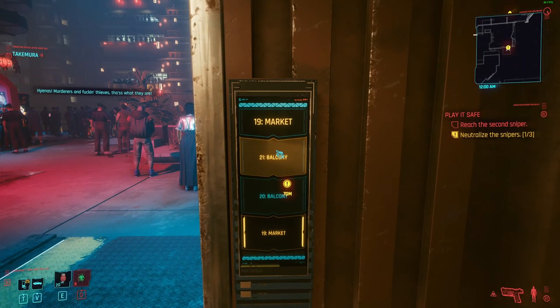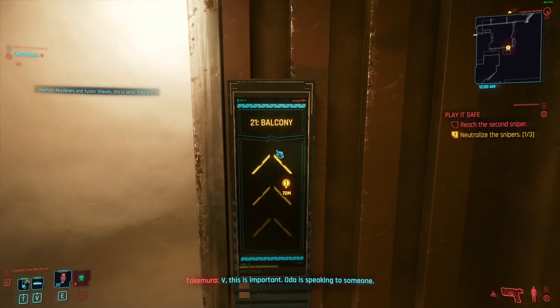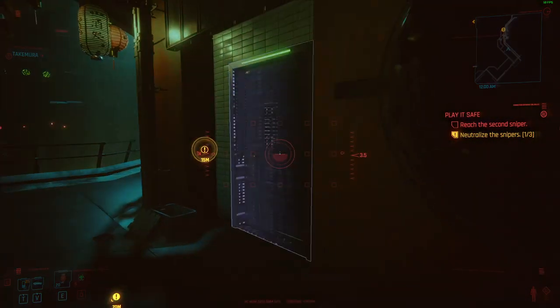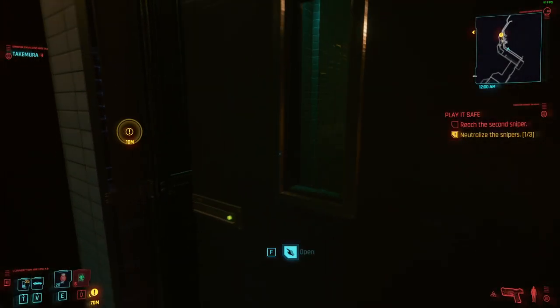Beware — you only have one shot to get this weapon. Go to the 21st floor and go right, you will see a door. Behind there is a room with a locked area. Behind these bars lays the Genjiro.